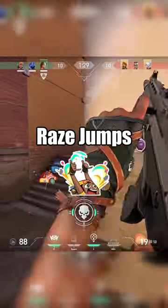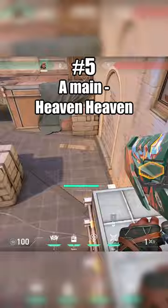The Top 5 Hardest Raise Jumps on Ascent. At number 5 we have the A Main to Heaven Heaven Triple Boost, in which you need to B-Hop off the box on site to get close to making the jump.